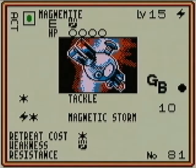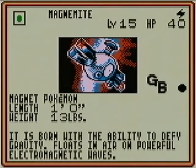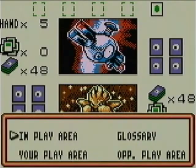Never existed in real life, but here it is in the game. It has 40 HP. Two attacks — one of them is Tackle for 10, one color of energy. The other one is Magnetic Storm: remove all energy cards attached to all of your Pokemon, then randomly reattach each of them. Kind of weird, not probably very useful, but it's there nonetheless.